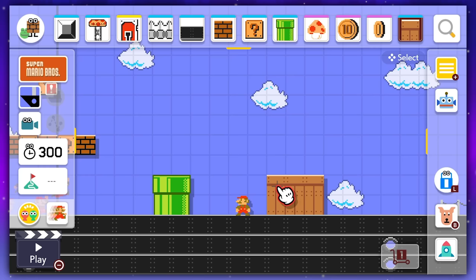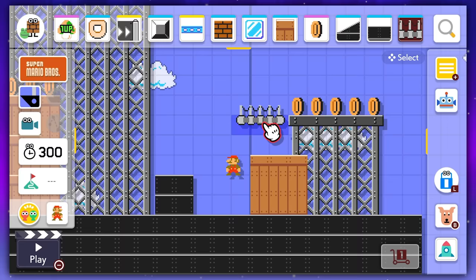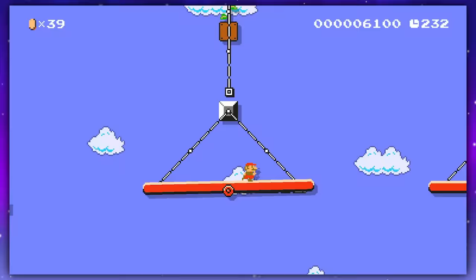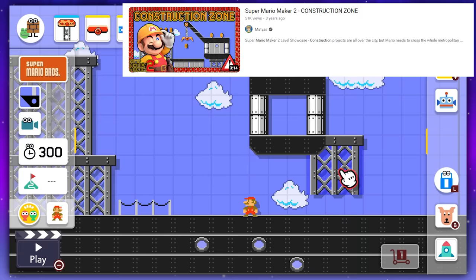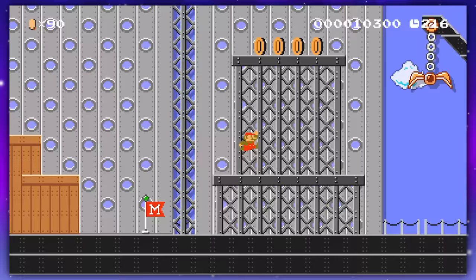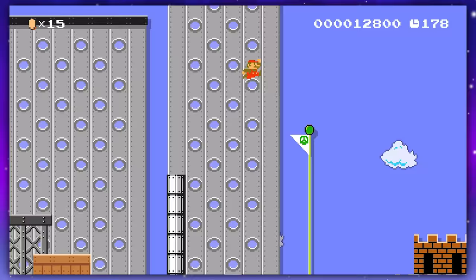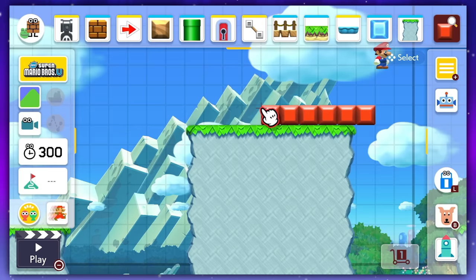The level gets more interesting when we get to the construction site section from the movie. I started with a reference to the first Mario Bros. game, then used the various semi-solids to make the crates and scaffolding. There was a scene where Mario is swinging on a girder from the Donkey Kong arcade game, so I made a few of these swinging girder designs myself using a teeter-totter and track layouts. I wanted to extend this part a bit more, so I found this really interesting crane design. The rest of this level consists of swinging on various cranes onto different scaffolding, ending with you climbing over the fence to swing onto the flagpole.